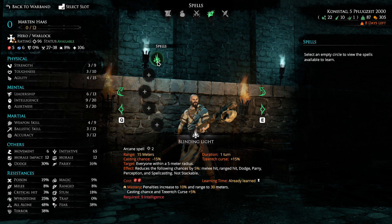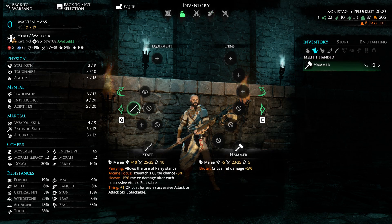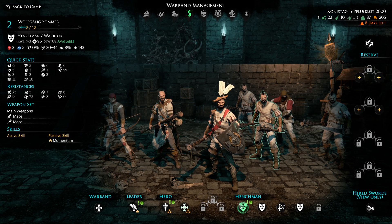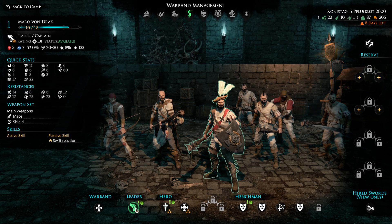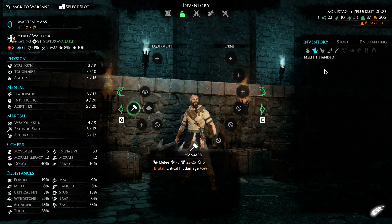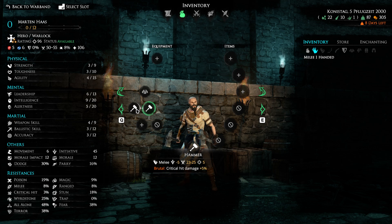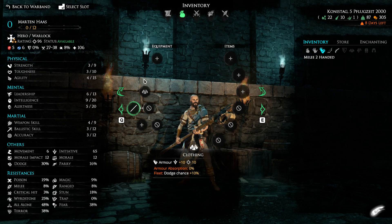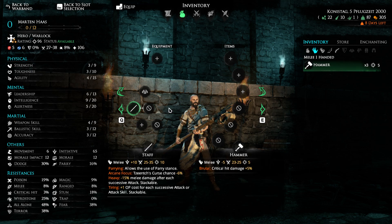Let's take a look at his spell here. He has Blinding Light, which hits everyone. It reduces melee hit, ranged hit, dodge, parry, and spellcasting. It's a decent move, not too bad. I think something that might be better in this scenario - because we're going into a story mission - a hammer hits the same. He has very low weapon skill, but as a caster, what we'll want to do is get him two maces. For very low level, I would honestly suggest not doing a mission like this early. But we're going to try for it here.